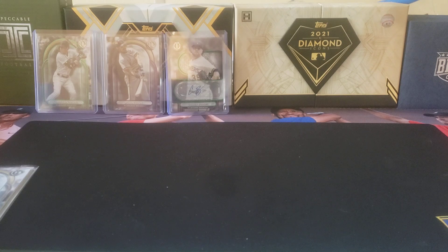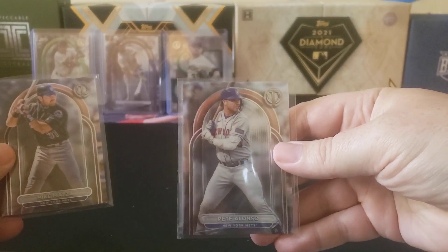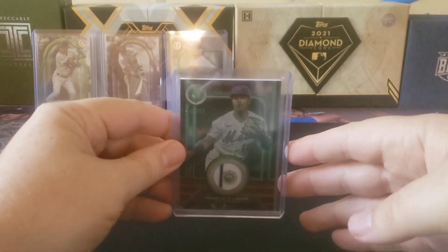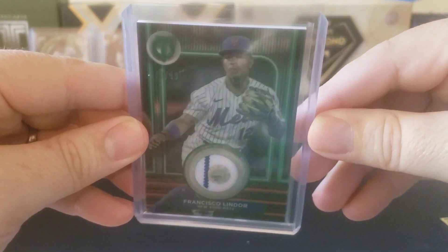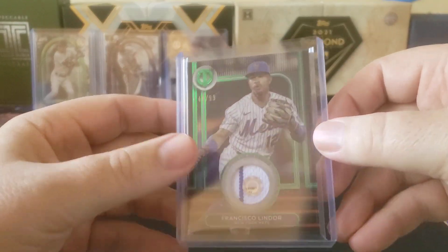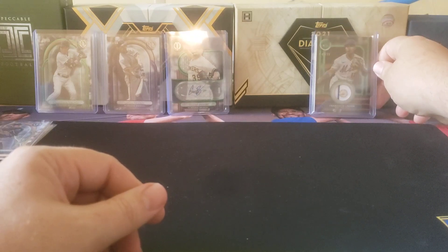Next up for the New York Mets, we got two base cards — one for Mike Piazza and one for Pete Alonso. And then we got what's called the Stamp of Approval for Francisco Lindor. This one's out of ninety-nine, and you can enter in that code and see what the box score was from that specific game in which that uniform was worn. So that's kind of cool.